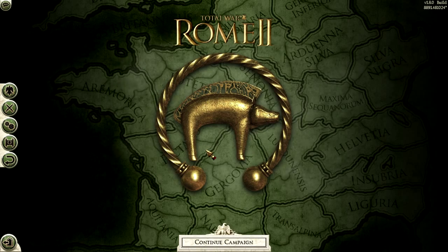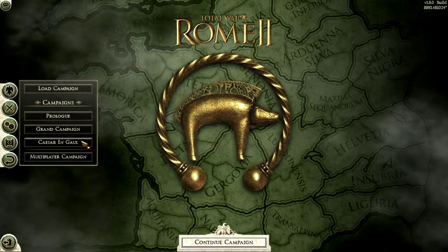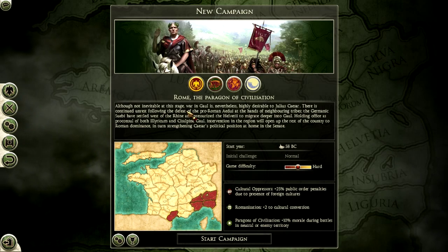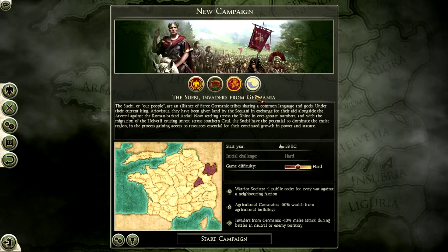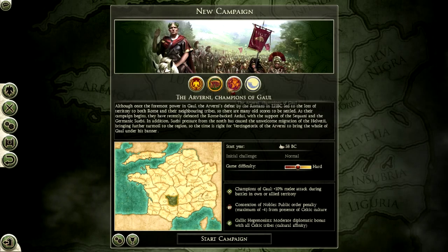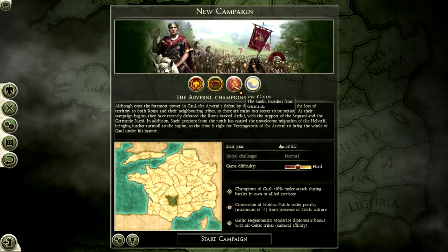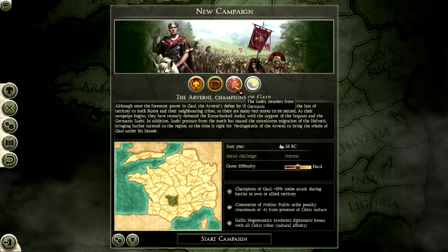The expansion is called Caesar in Gaul, and it focuses on the Gallic Wars between the Romans and various Gallic tribes between the years of 58 and 50 BC. This was the campaign that made the then-proconsul Caesar famous, and it's what allowed him to rise to the rank of emperor. Gaius Julius Caesar was the main commander on the Roman side, and at the time he was part of the First Triumvirate — a group of three major political rulers: Marcus Licinius Crassus, Pompey, and Caesar himself.